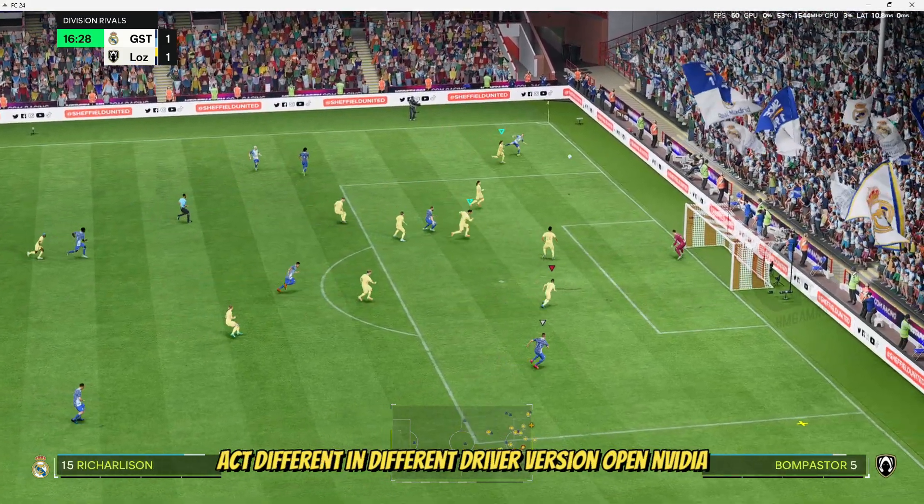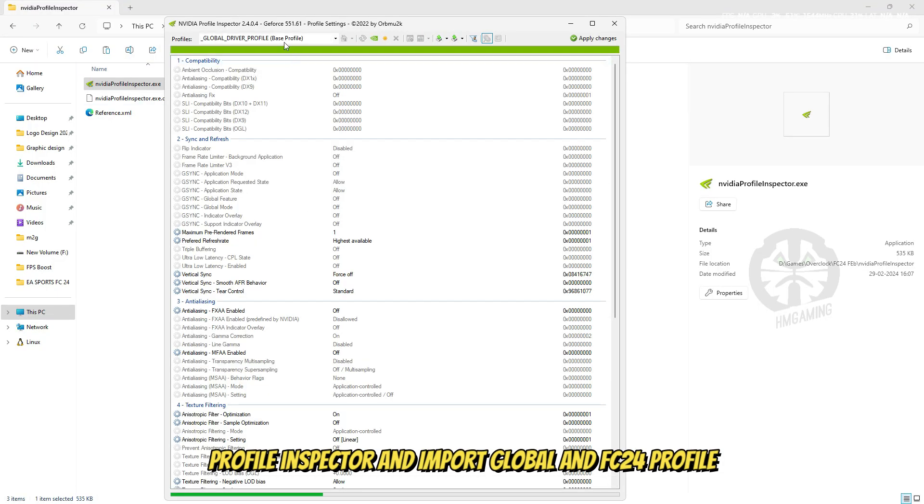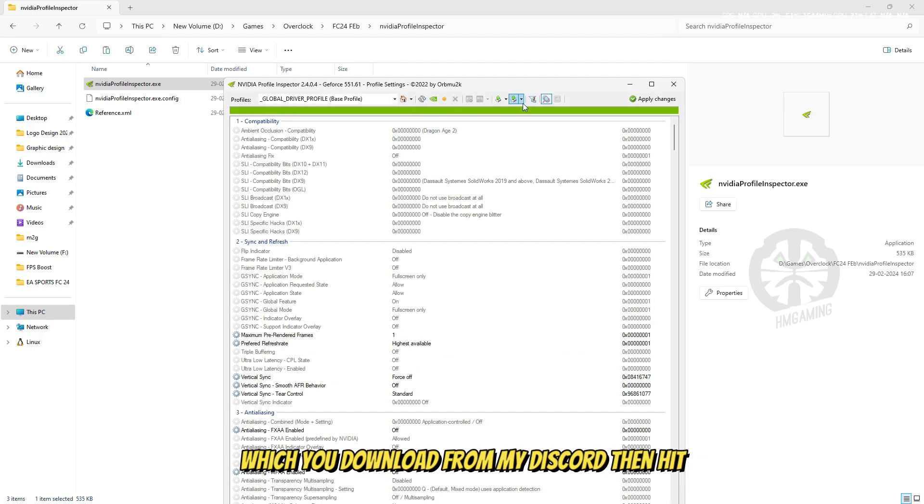Open NVIDIA Profile Inspector and import the global and FC 24 profile which you downloaded from my Discord, then hit Apply.